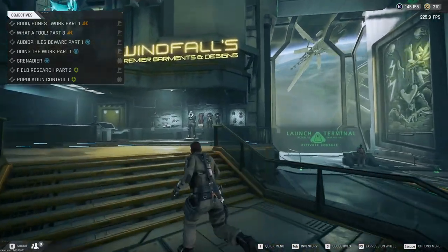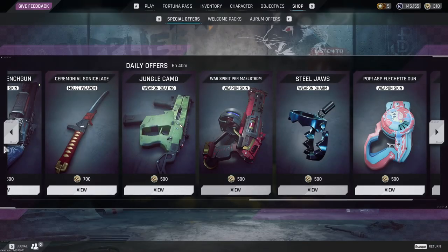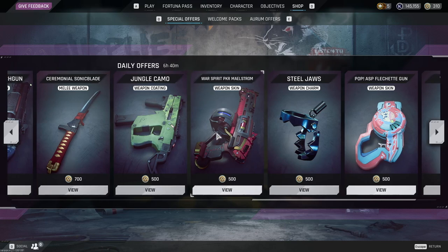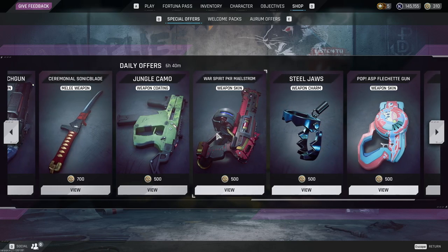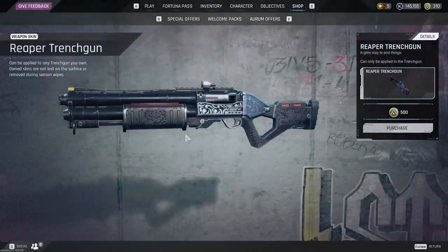Now if you don't know where to grab yourself some weapon skins, it's going to be to the left of the launch terminal up here at the Windfall Shop. You're going to need ARM though, so make sure you got that ARM generator working, or if you're going to purchase some then you have a lot more options.